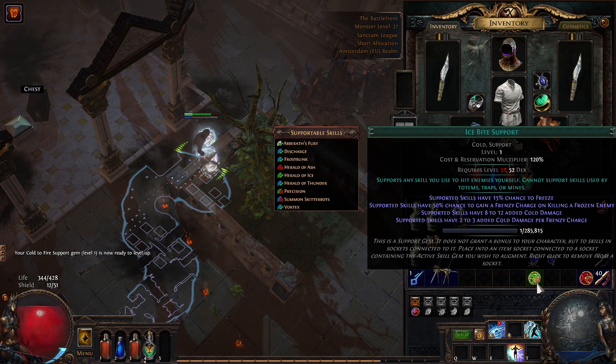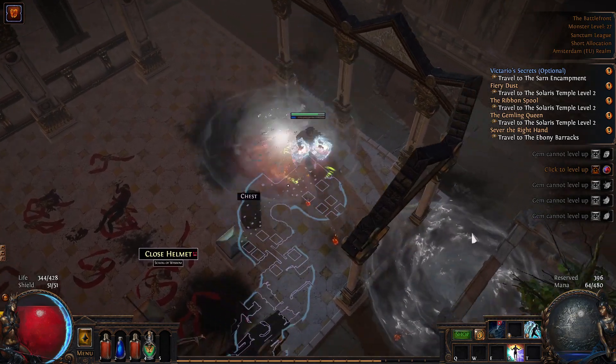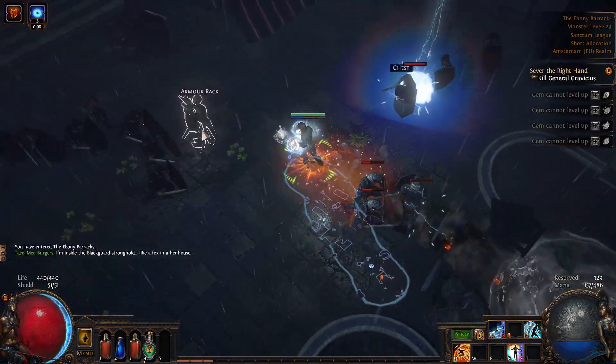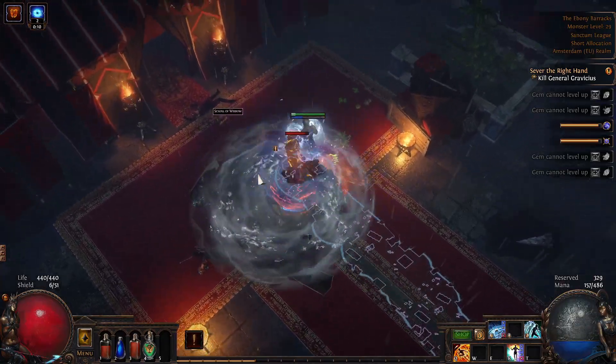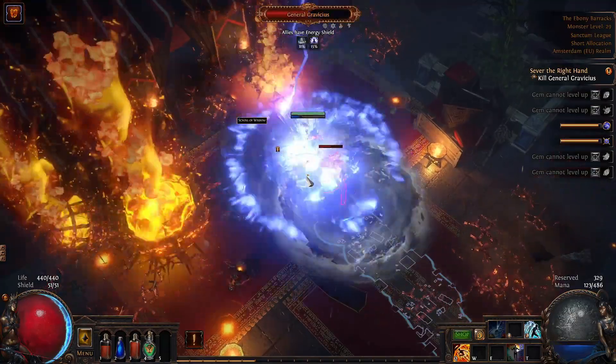Sooner or later I'm going to start using Ice Bite Support so I can gather Frenzy Charges, and I'm going to try to gather Endurance Charges as well and use Discharge. Boom boom boom — everybody explodes! Look at him, he can do nothing. Discharge — bam!